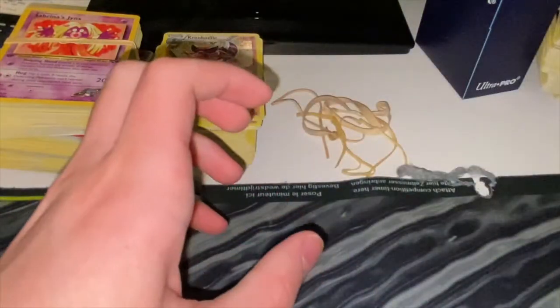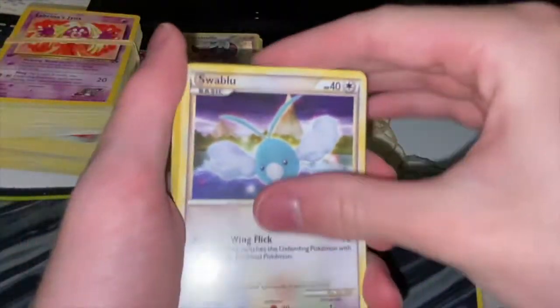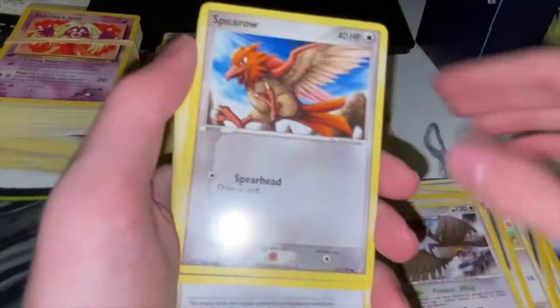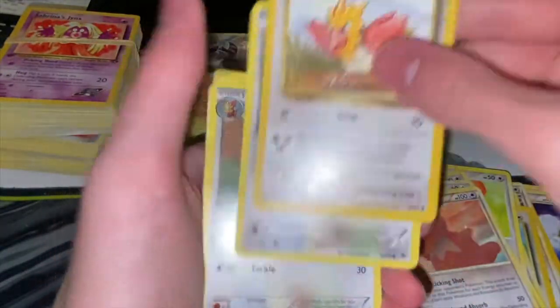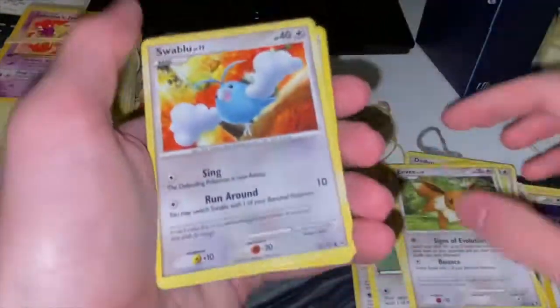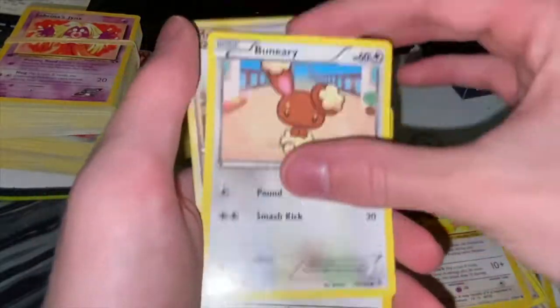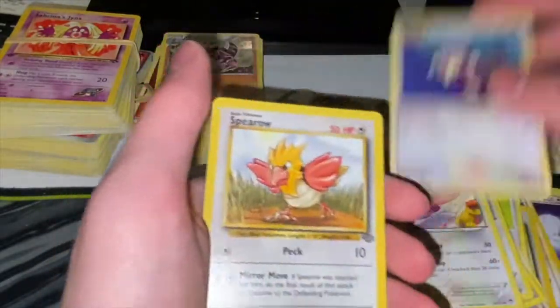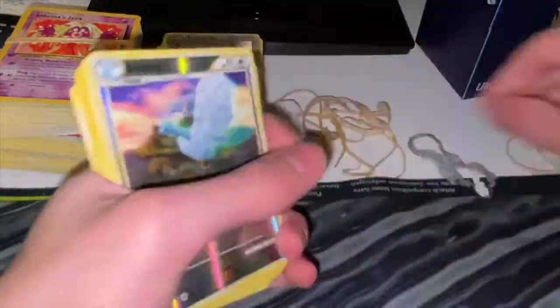Looks like a bunch of electric energies. Alright next one - we got Persians, Eevees. Looks like a normal type pack. Gotta get through this man, it's a lot. Nothing crazy - looks like a bunch of normal cards, non first edition. Looks like evolutions. We might not get any more first editions in this one. Bunch of Eevees, one reverse hollow.